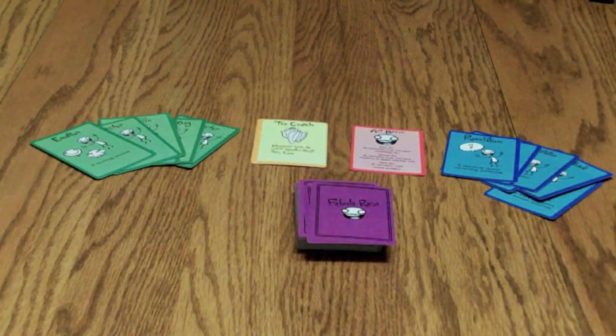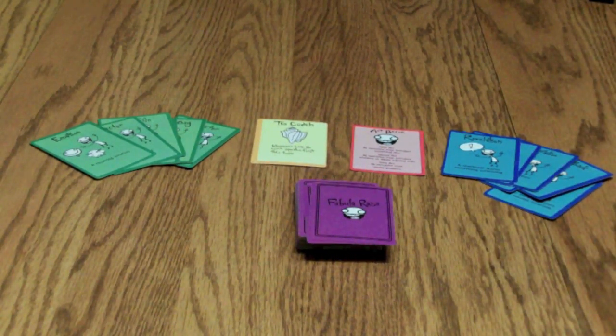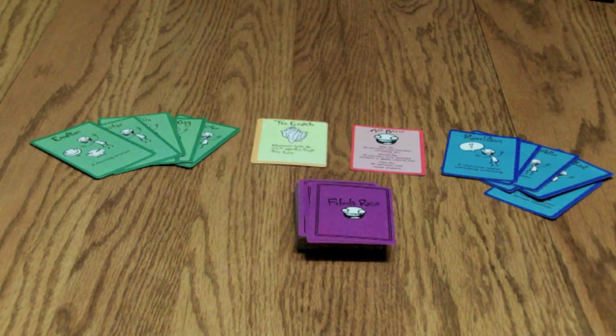The yellow card is the magic conch card — for SpongeBob fans, you'll get the reference. It identifies who is the first speaker of each round and continues the story. The red card is the act break card, treated just like in theater. Before the first act break you tell a certain type of story; when you come back the story progresses in a new way. There's another act break, then a final act break card that makes you summarize the story.